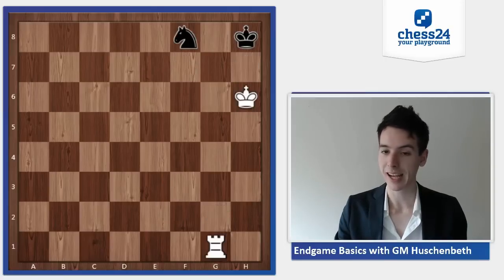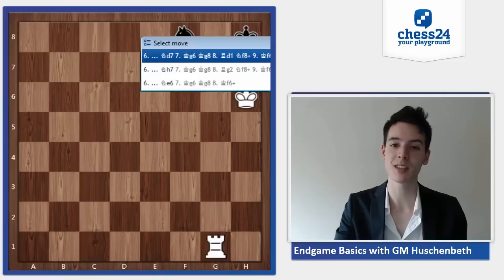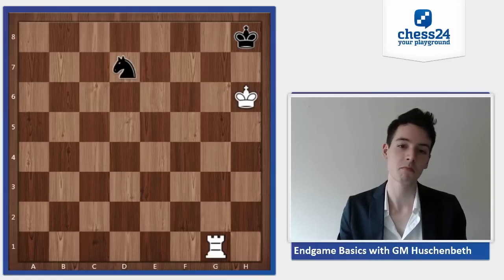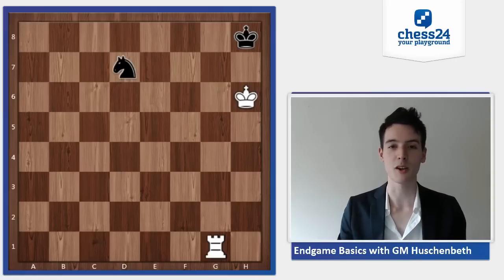So black has to be precise, but knight d7 is just holding it. If you're the side with the rook, you can try this — maybe with not a lot of time left, black can easily go wrong here.